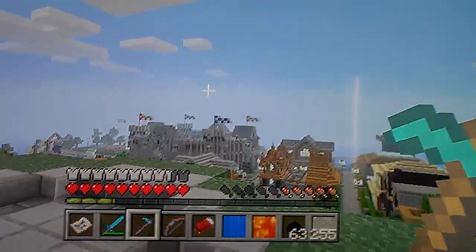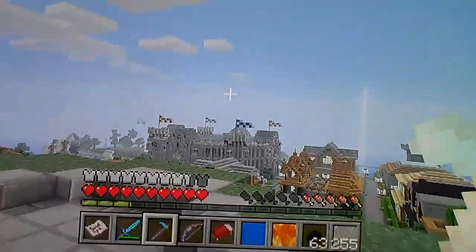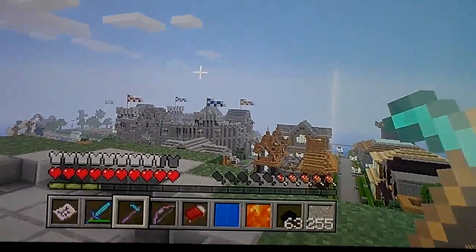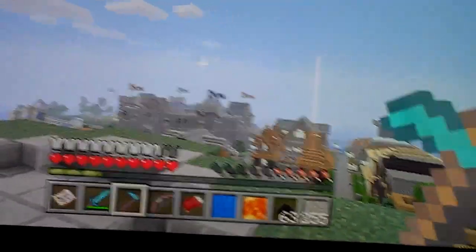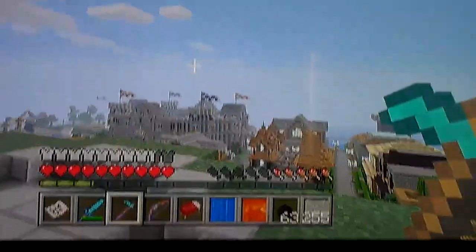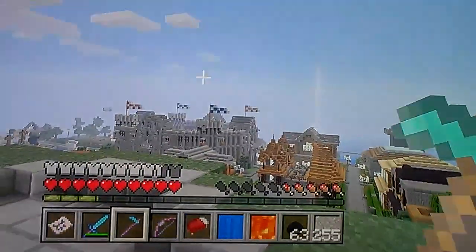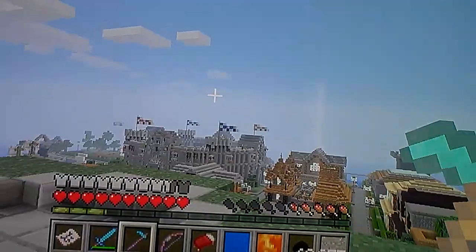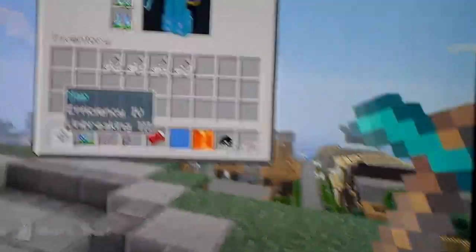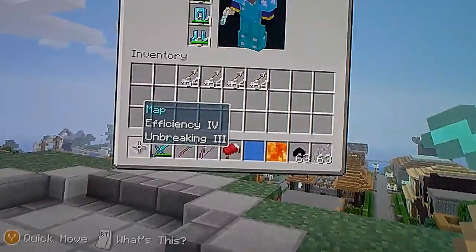One of my most favorite ones is definitely some parts you can get to in my inventory. You see the 255 and the 63, and the lava and the water, but the lava and water is old. Some of the new ones involve adding enchantments to objects that aren't supposed to be enchanted, such as a diamond hoe or a map — like a map with efficiency and unbreaking, which is pretty cool.